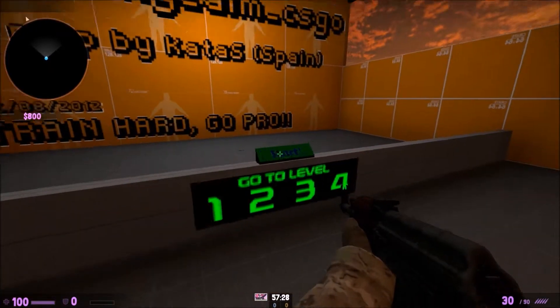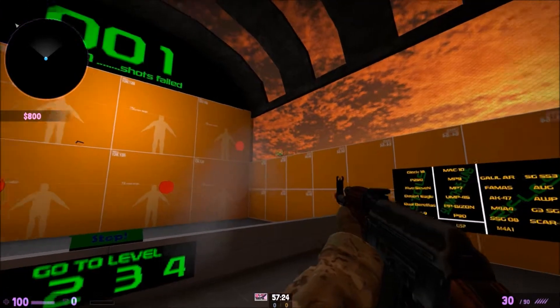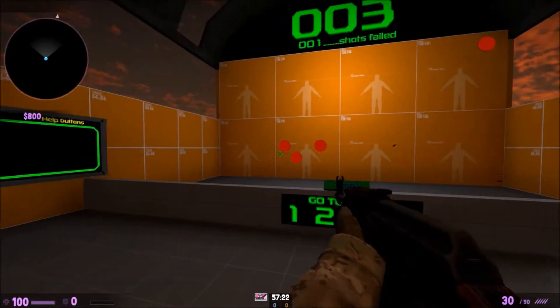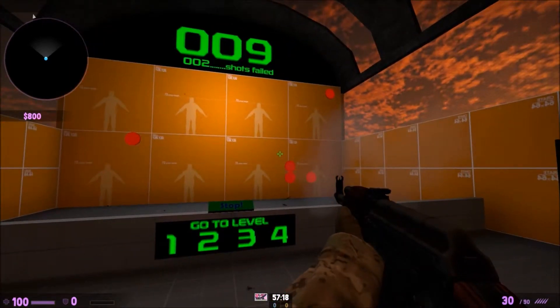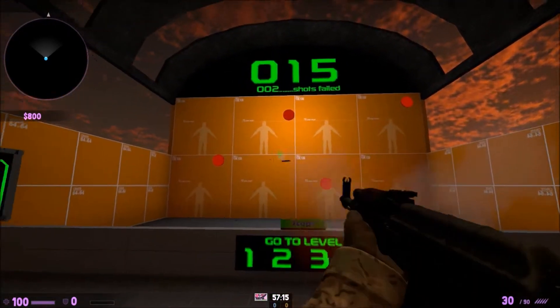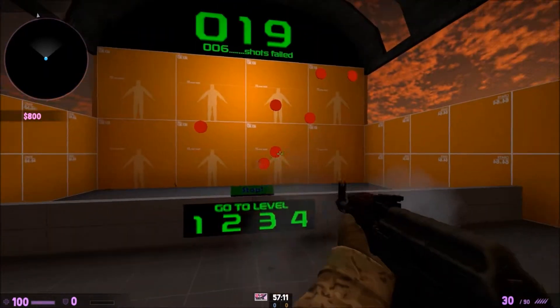The last mode is Intensive Fast Aiming. It's kind of like the Classic mode but slightly different — dots show up but they don't go away. After a second, or whatever time you set, a new one pops up. You can edit the timing that they appear, and it's really good for practicing.